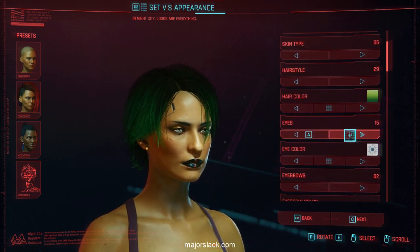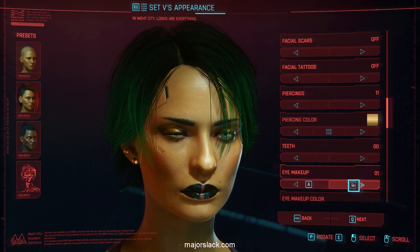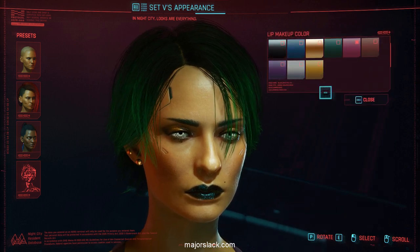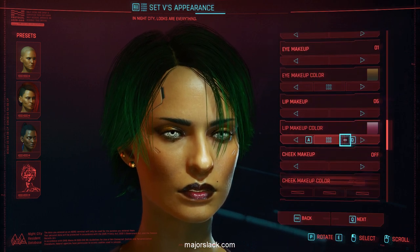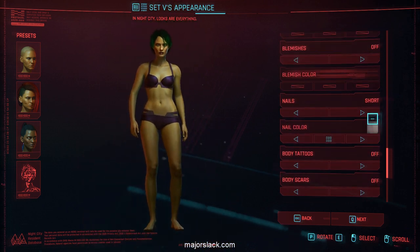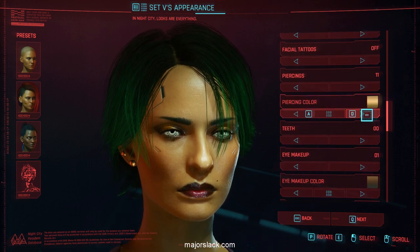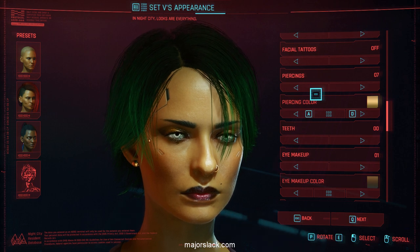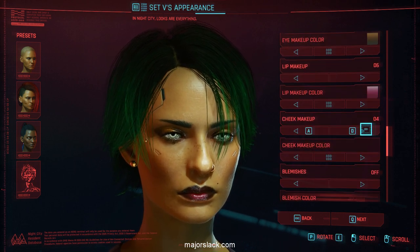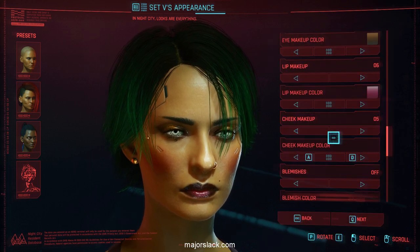Hairstyle 29, hair color green. Mouth 10. Lip makeup 6, lip color red. Piercing 7. Nails short — she's a warrior, can't have those long nails. Piercings 7. Cheek makeup number 5, cheek makeup color red. Body tats 4, and we're done.